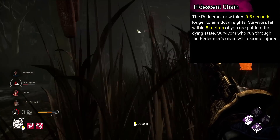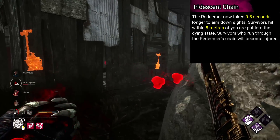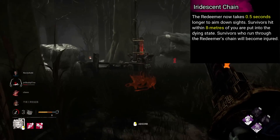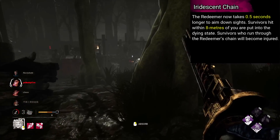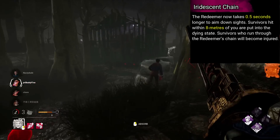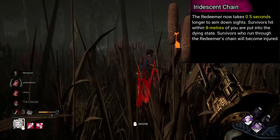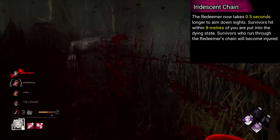Deathslinger's add-on is named Iridescent Chain. The Redeemer now takes 0.5 seconds longer to aim down sights. Survivors hit with the Redeemer within 8 metres of you are put into the dying state. Survivors who run through the Redeemer's chain will become injured. I'm just gonna let that one sit.